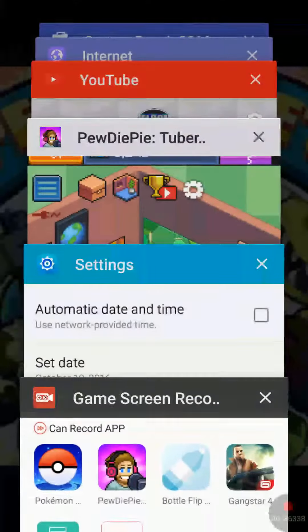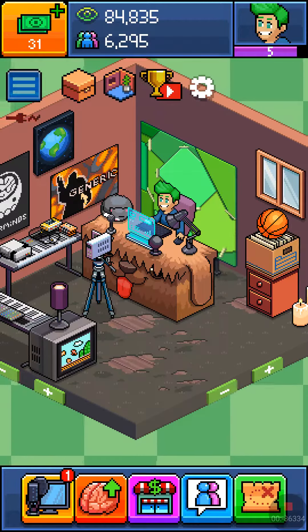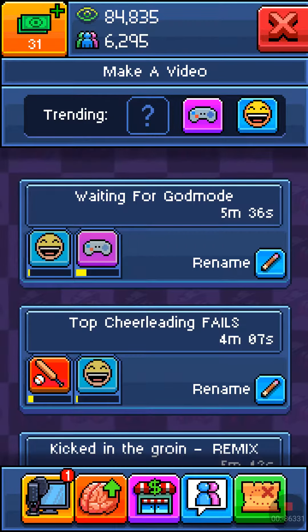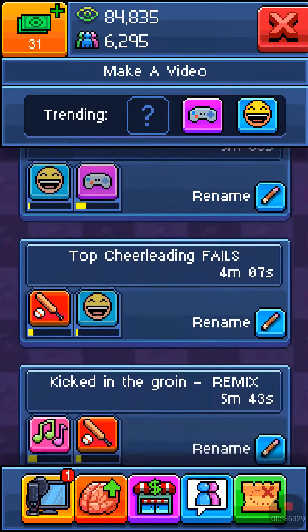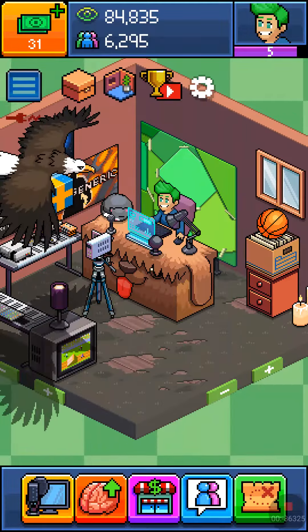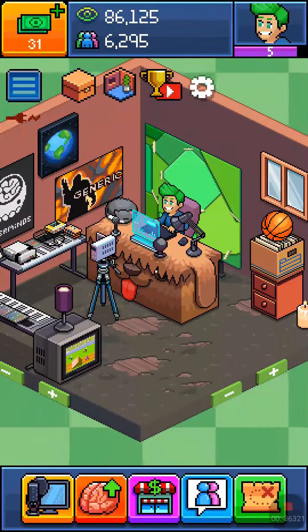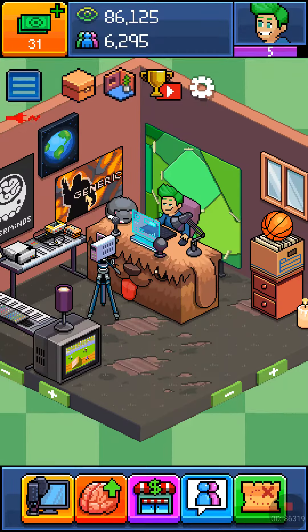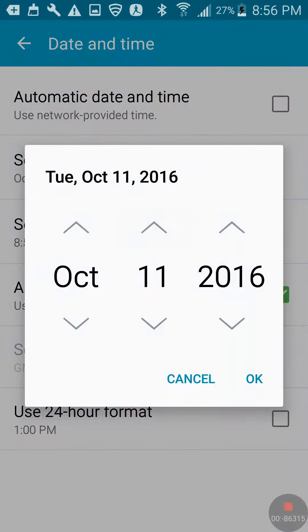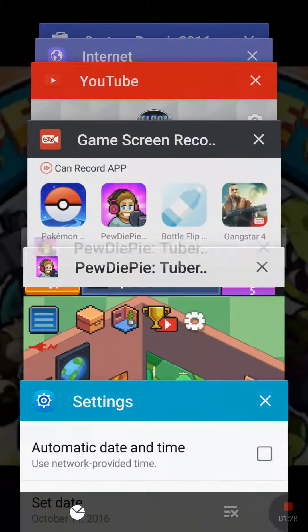Then you go back to PewDiePie's Tuber Simulator. Hold on — I did something wrong. So you go to Settings, Set Date — I forgot — okay, now you go back.